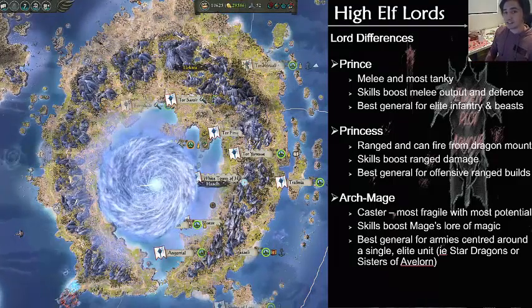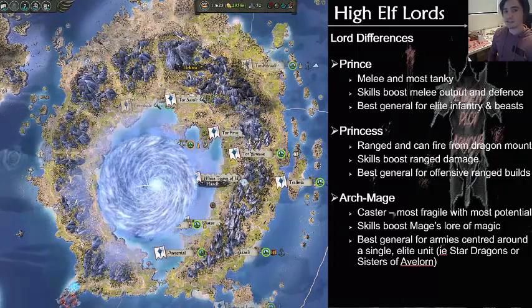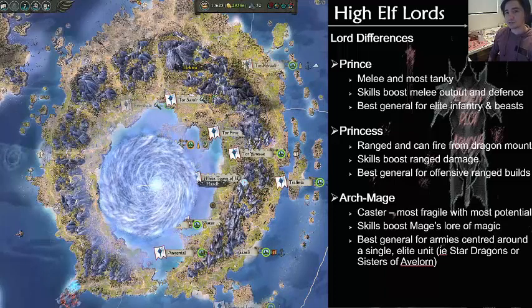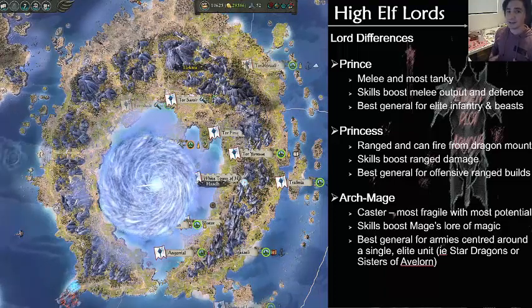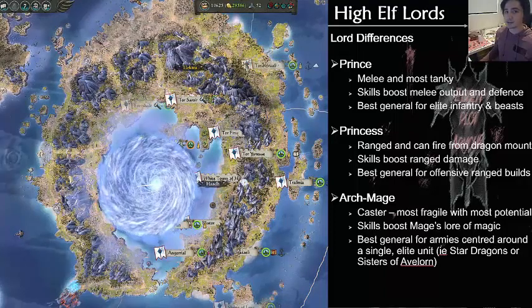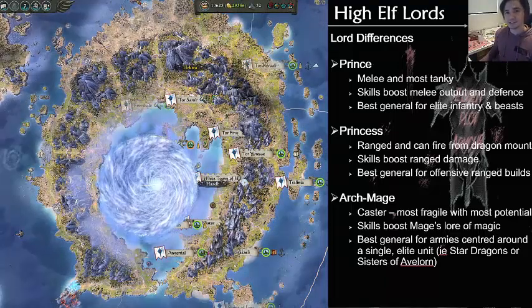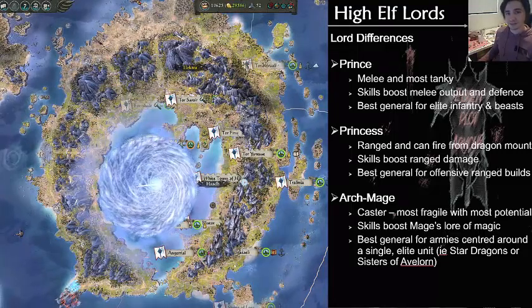He's the best general for elite infantry and bolstering large beasts. Second is the Princess. The Princess is the ranged Lord. She has a bow and arrow and is able to deliver ranged damage, also from a dragon mount, which is nice. When you put her on a star dragon, she is able to overcome much of her weakness in melee by being on the dragon, and also being able to stay safe up in the air while she's sniping away. The Princess's skills seem to be geared towards archery, archer-based armies, as well as unique offensive tactics like ambushing.